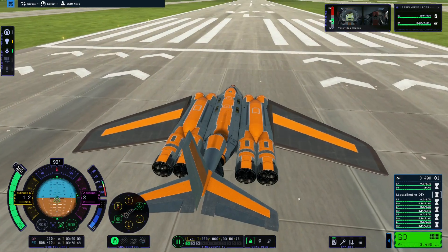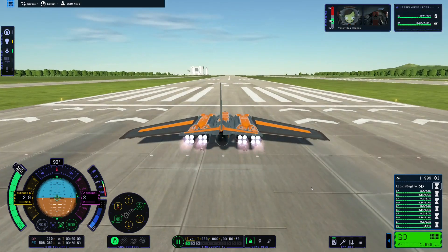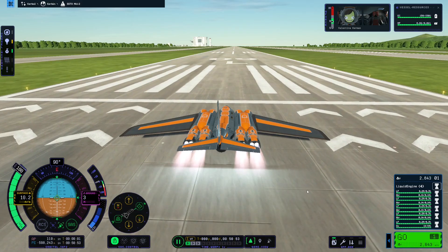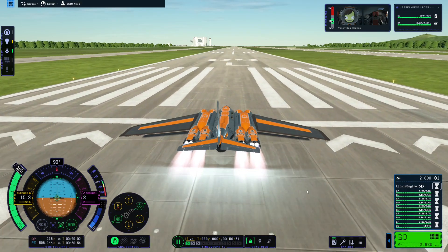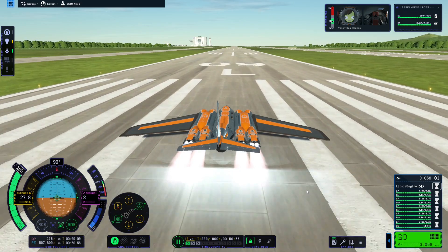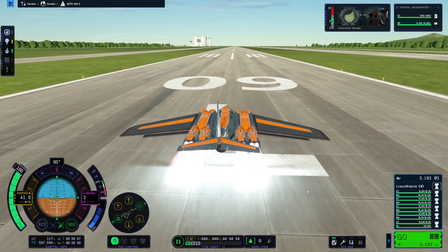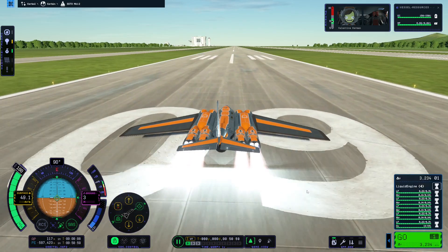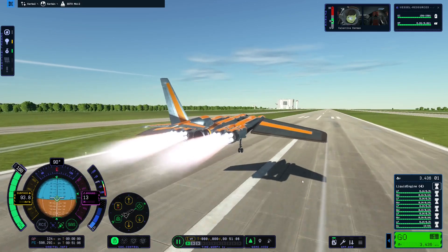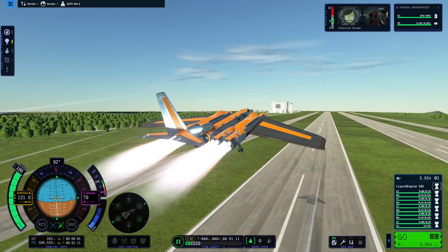All right, one to activate engines. Let's go. This is not going to work — the wings are going to... it's going to pancake. It's going to absolutely pancake. Having the entire wing as a control surface is a terrible idea. It's flapping, flapping its wings.